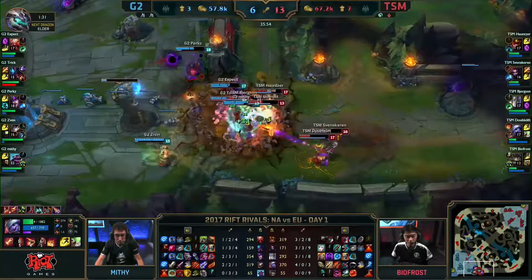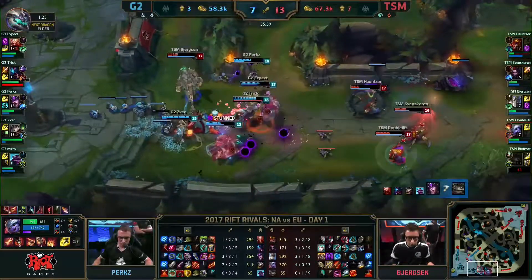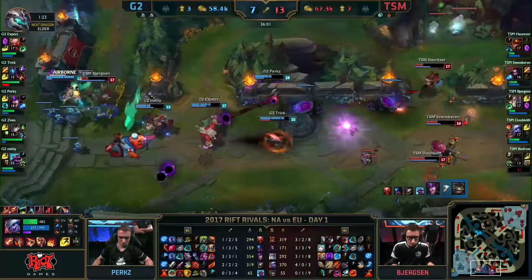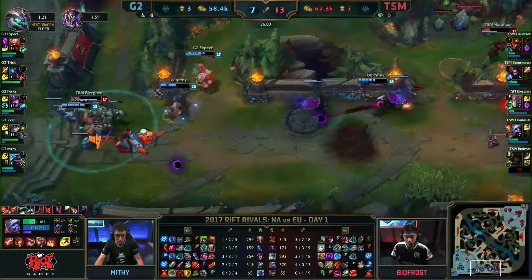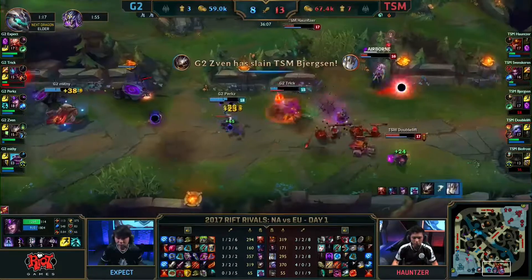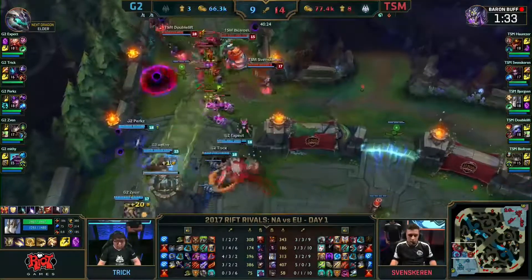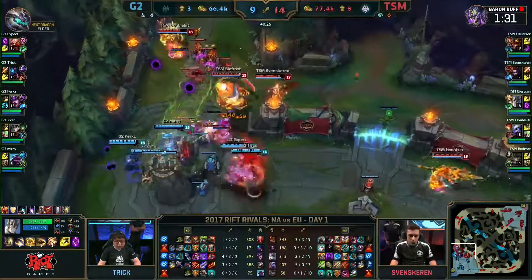Biofrost is on the front line, but Doublelift remains unkilled, Sven is untouched. Perkz has got one — that was a three or four man stun. Bjergsen's the target of Sven while the rest of G2 try to get TSM. This will buy some time as Bjergsen maintains his life for a few seconds longer. Doublelift flashes forward for the kill, and can look for another Cataclysm in the river.